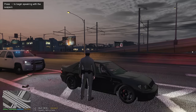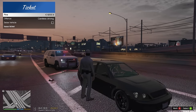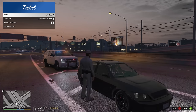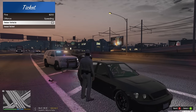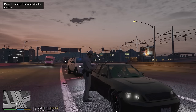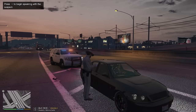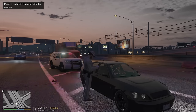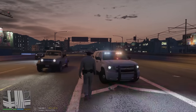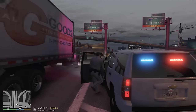We're going to work with him — give him a citation for the speeding, ignore the following too close, and write him for driving on an expired license as well. I could seize your vehicle and tow today — we're not going to do that. It's going to be $100 for the speeding, $100 for driving on an expired license. Take care of your expired license — if I catch you again it's going to be a little bit different. Drive safe out there. 127 will be clear on that call, 10-8.